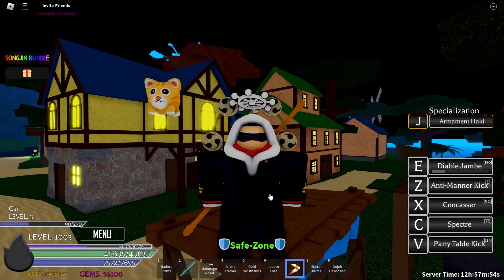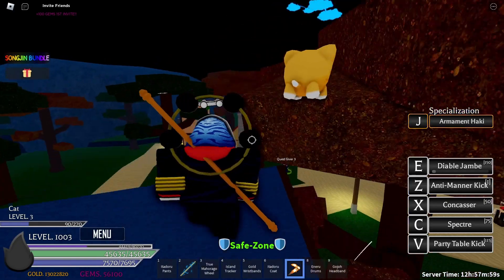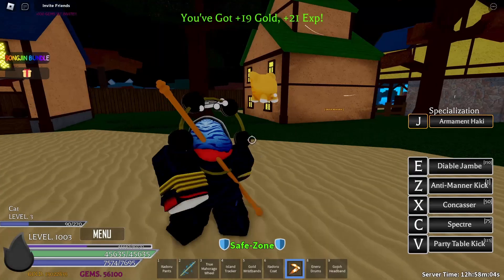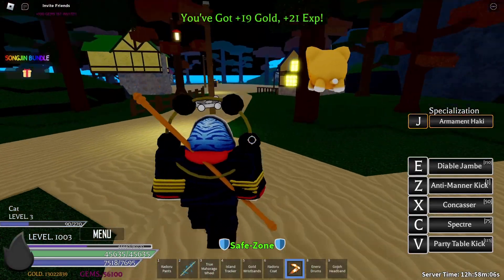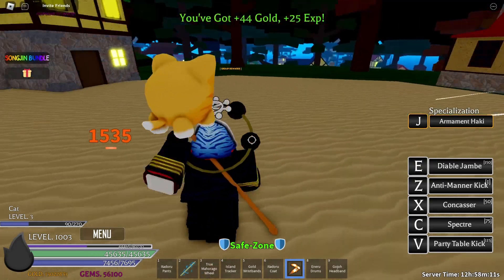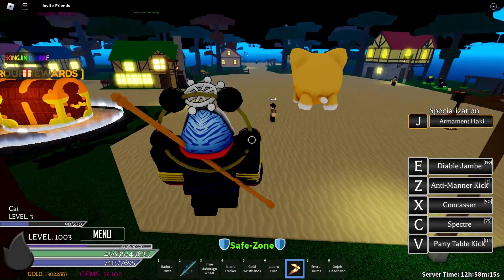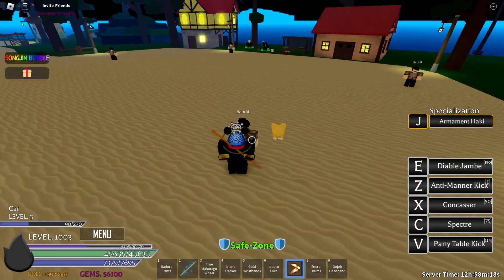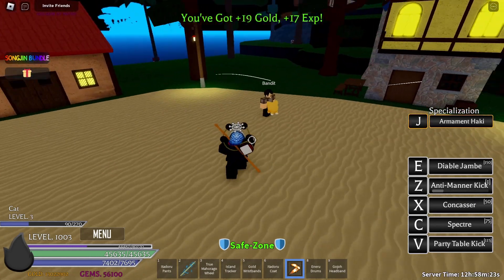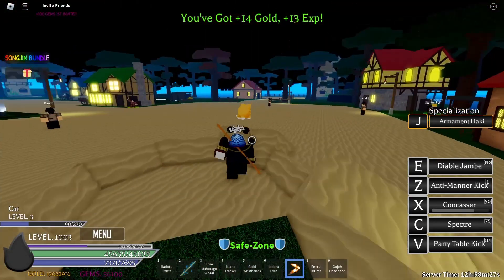Now that you've seen the animations and what the moves look like, it's time to show them off in a combat situation. Let's start with diable jambe — click, and as you can see I just instantly killed him.